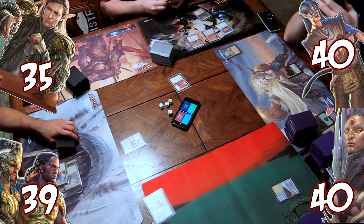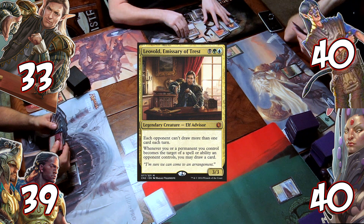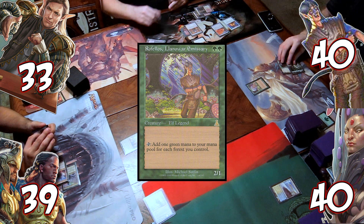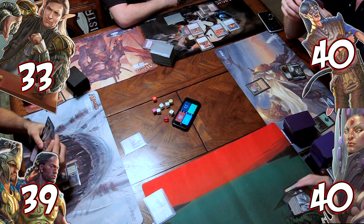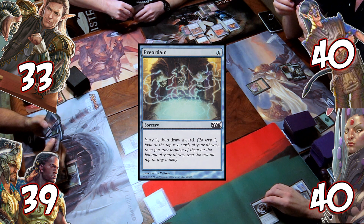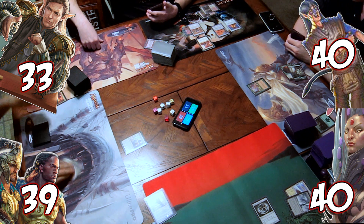On his turn, Rob casts Black Lotus and then sacks it to cast his commander, Leovold, Emissary of Trest, but thankfully does not then cast a wheel effect. Also a turn two commander from Brian, but that's not that impressive in his deck. An even less impressive Talisman of Dominance for me, and then I pass without playing Preordain, since it will only scry two and not draw the extra card since I already drew a card this turn. That Howling Mine is working pretty well for Rob at the moment.